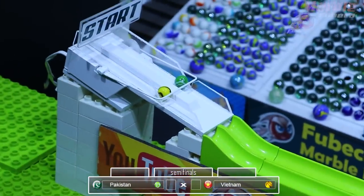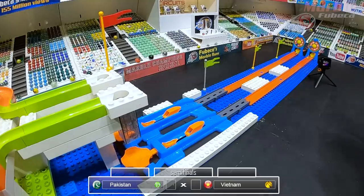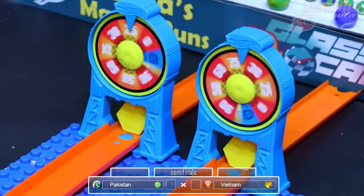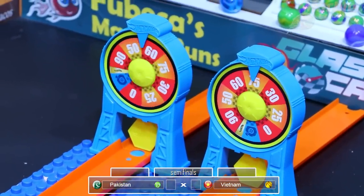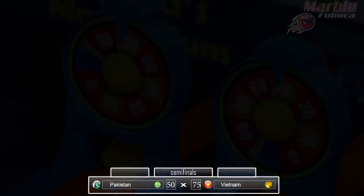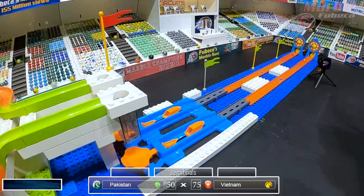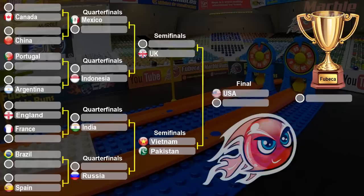Pakistan and Vietnam are going off in the second semifinal. They are off and they are both around the same, but it is Vietnam who gets 75. Pakistan only gets 50. So Vietnam will be advancing to the finals versus the USA. Pakistan will be going up against the UK in the third place match.